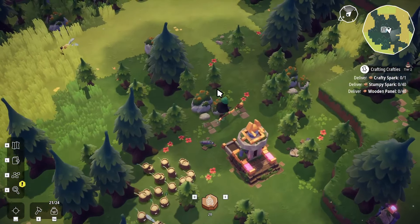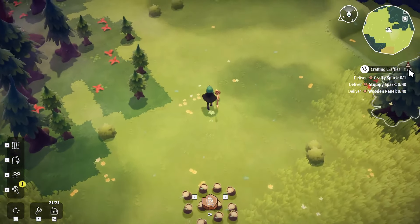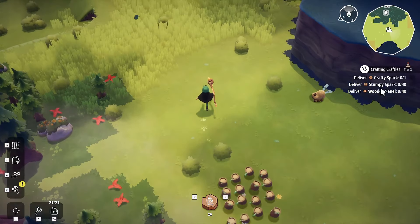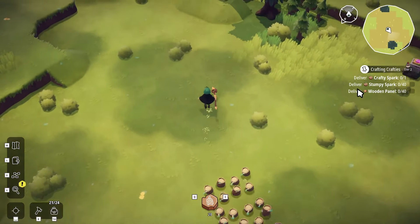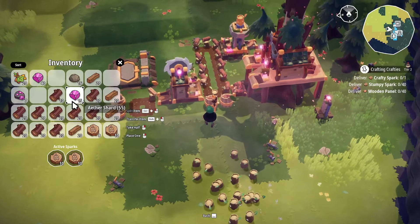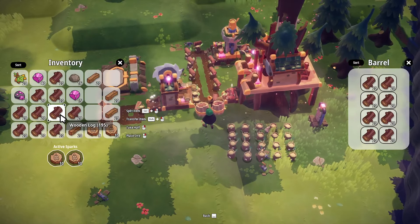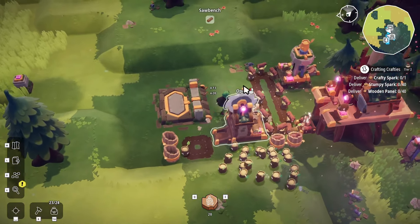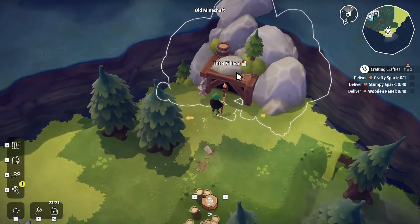Plenty of crafty sparks, but we don't have the wooden panels yet. So we need to make a single crafty spark for the old guy, a bunch of stumpy sparks, and a bunch of wooden panels. I wanted the planks, actually — thank you. Alright, let's go talk to the woodcutter man, and then we might reconfigure our wood factory a little bit to get wooden panels out of it instead of just planks.